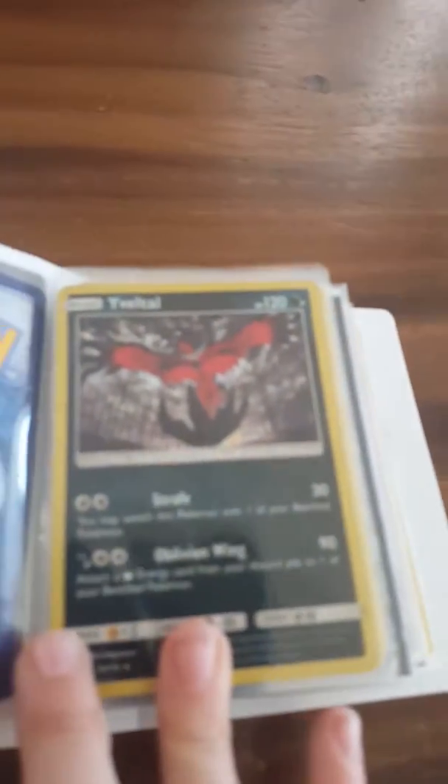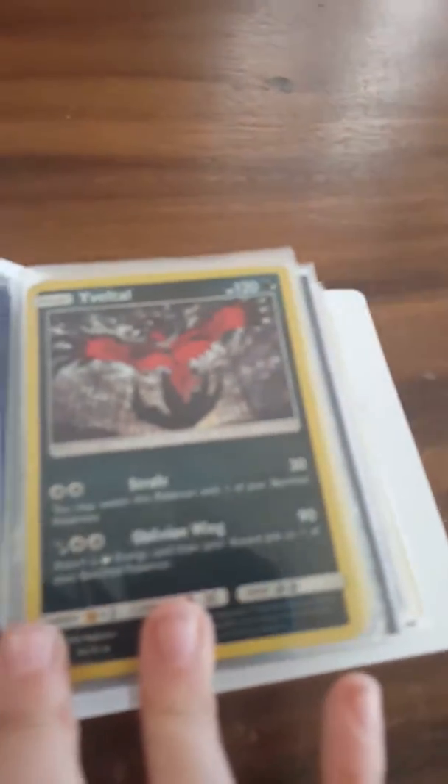And Feltal, Non-Holographic. A Gible. And a Gabite. And a Garchomp — I have two Garcomps in here, and then another Garchomp with a 100 plus damage.